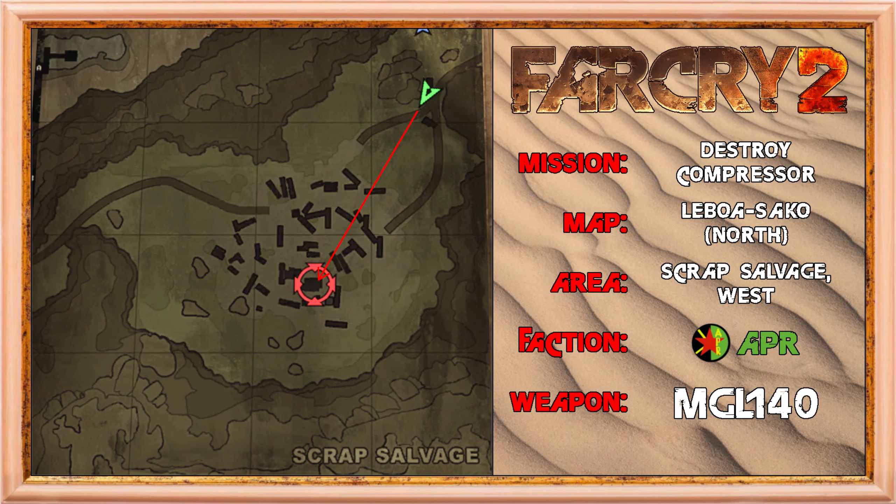Now, this is an alternative trickshot for this mission and it's about 20 seconds faster than using the high-explosive directly through the door. It's only really possible if you're doing all three UFLL missions before doing this mission, because you need to get the MGL-140, and the only place to get it in the northern map is in the safe house on the way to the third UFLL mission with the greenhouses. You should know that doing this mission order is almost certainly going to be slower overall, even though this trickshot is faster — I'll put an explanation in the description as to why it's most likely not worth it, but here it is anyway.